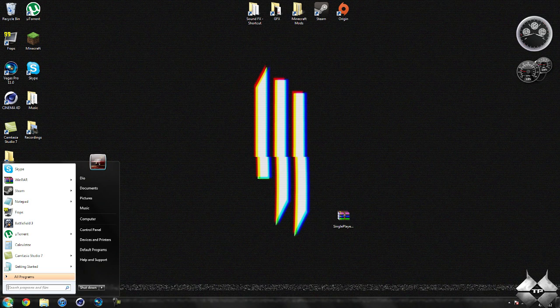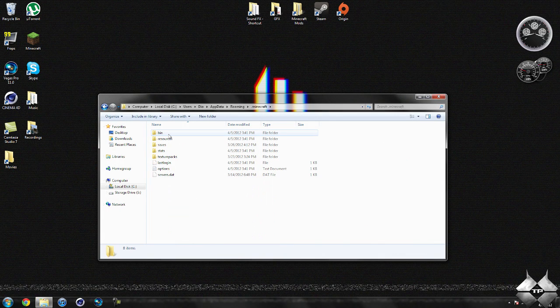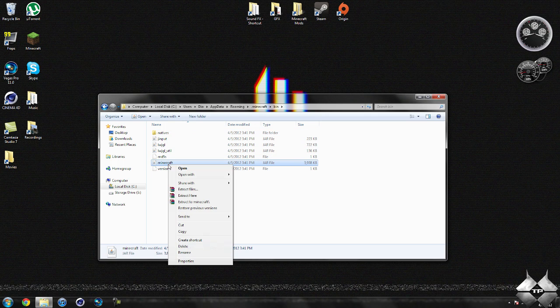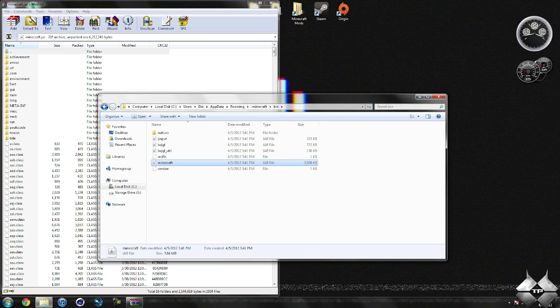When you're ready to install it, go to Start, then type in %appdata% in the bottom left-hand corner. Then open up your Roaming folder, open your .minecraft, open your bin, left-click your Minecraft jar, then right-click it, do open with, and select whatever archiving program you're using. I'm using WinRAR. Now minimize your bin because we'll be coming back to it later in the tutorial, so do not close it.